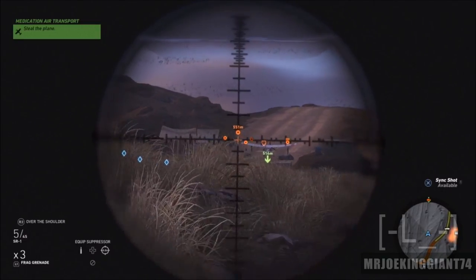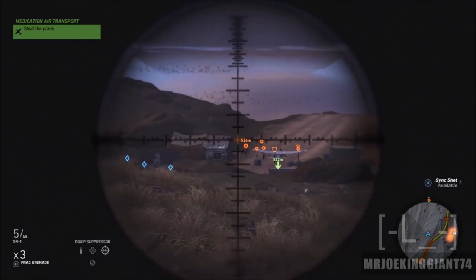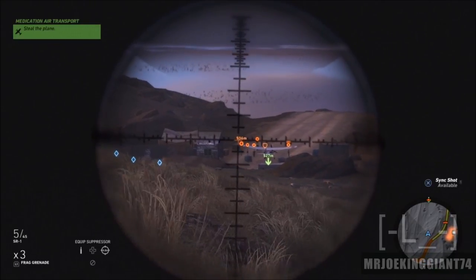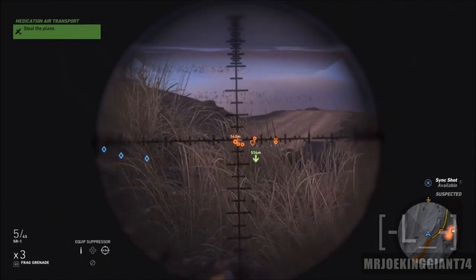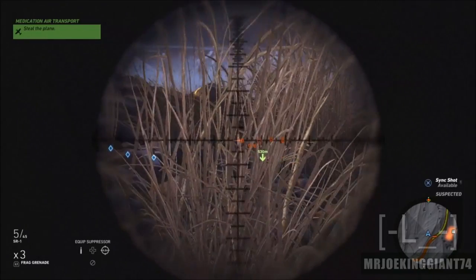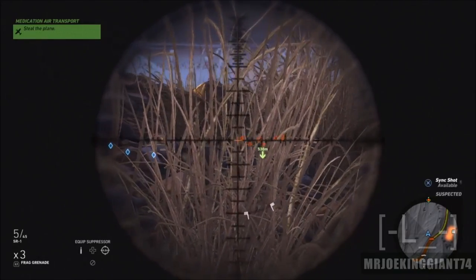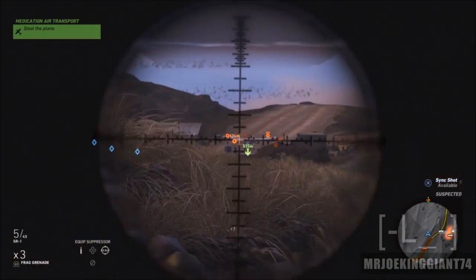Aim towards the enemy with your scope and while aiming keep going back — that's all you have to do. Just aim towards the enemy, because if you get past around 600 meters on PS4 or Xbox One, the enemies will disappear out of nowhere, which is a big problem.